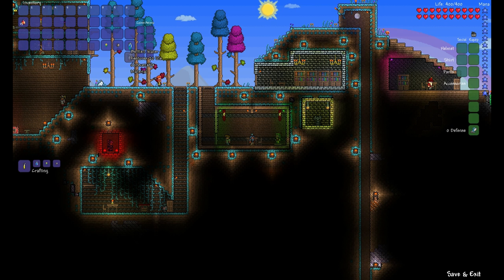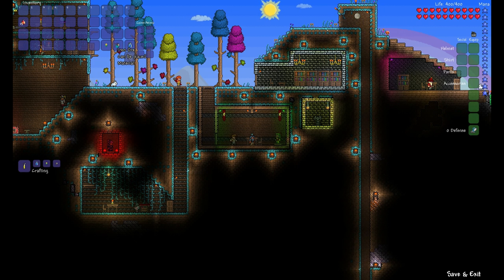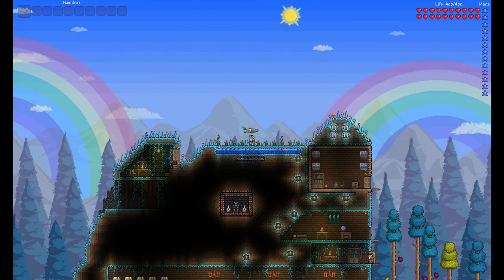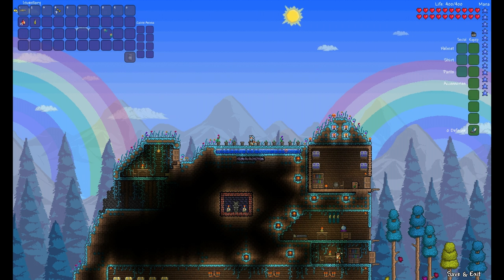The second thing we are going to need is an Iron Skin Potion. Iron Skin Potions are crafted from Iron Ore, Daybloom, and bottled water. Iron Skin Potions raise your defense by 10 points for 5 minutes. The best way to get Daybloom for your Iron Skin Potions is to make a farm.